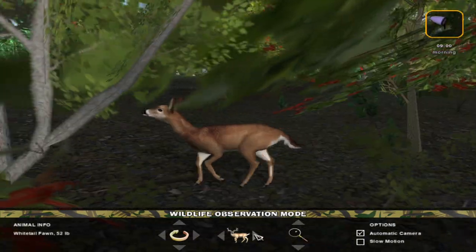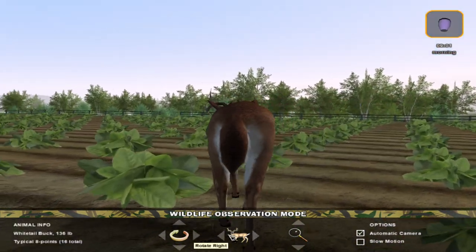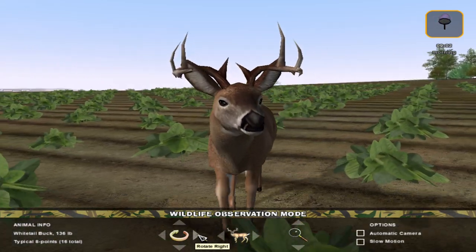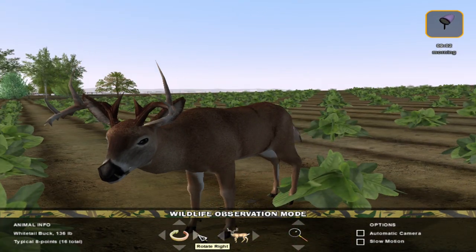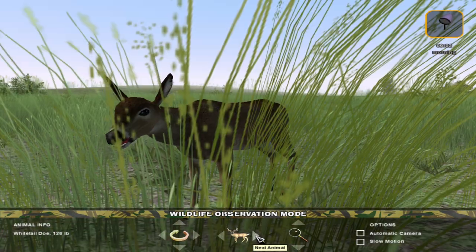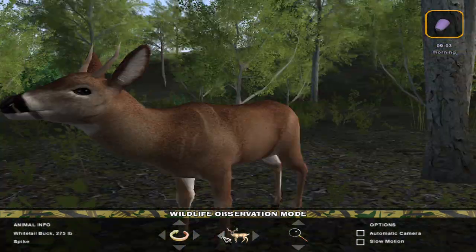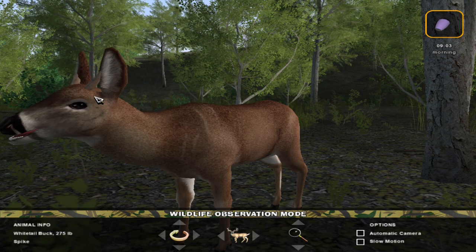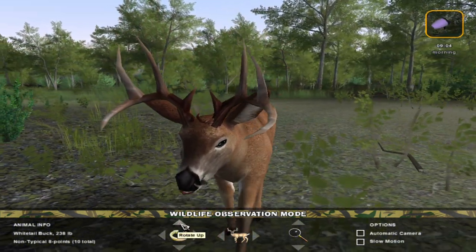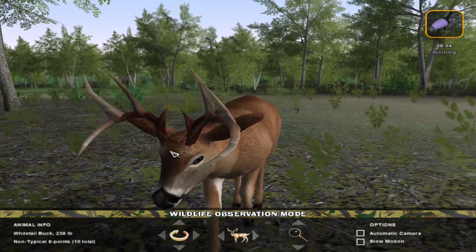This was such a cool feature that this game had — absolutely awesome that they incorporated something like this where you can just cycle through all of the animals. There's a buck right there. Now let's turn off automatic camera so we can zoom and turn it around. Such a nice buck — look at that beautiful animal. There's a true giant — absolutely a monster deer. Look at these little extra brow tines he's got, that's really cool.